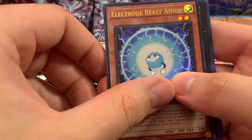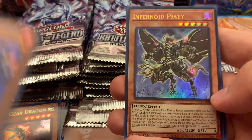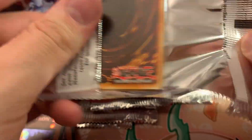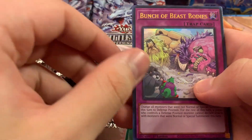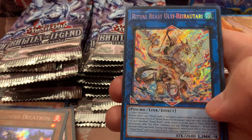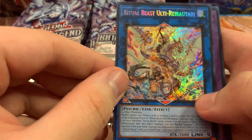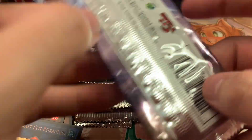I know there's Ancient Gear Golem but that was many sets ago. Wonky Quartet and Infernoid Decatron. We have a bunch of beast bodies, Gathering Light, and Ritual Beast Ulti Ray Ray.